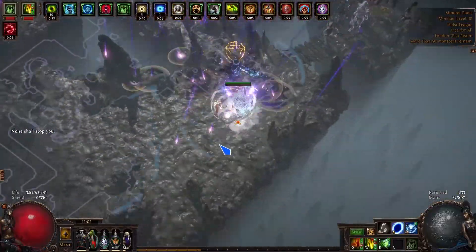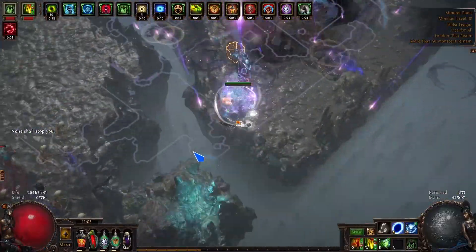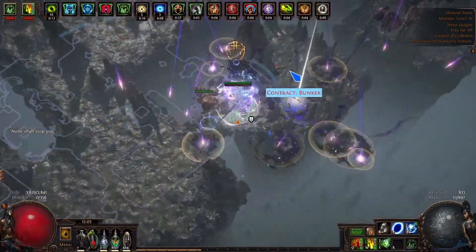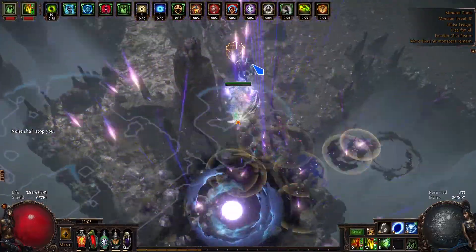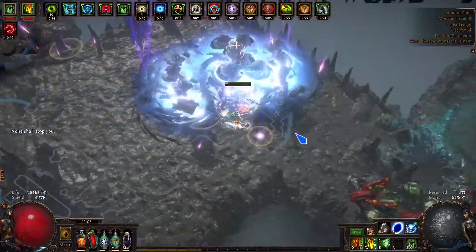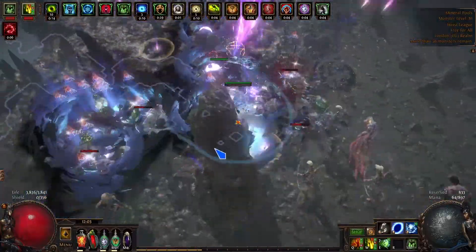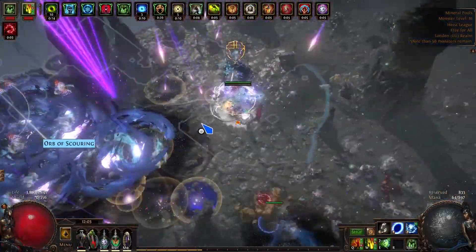But I think overall for mapping and for Conqueror farming, it's really good. For Sirus, this is really not that great, but it's never been good for Sirus, even in Harvest League. It's just not the ideal build — it's too squishy for Sirus. But Conquerors, you do enough damage so they don't really matter and they don't have phases. The main problem with Sirus is the phases.